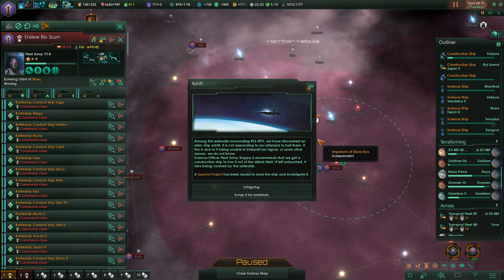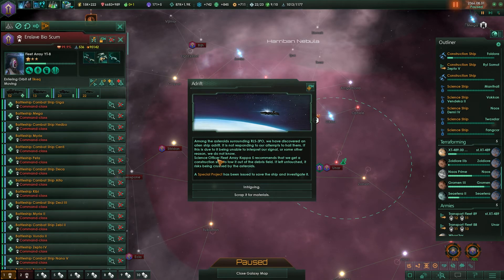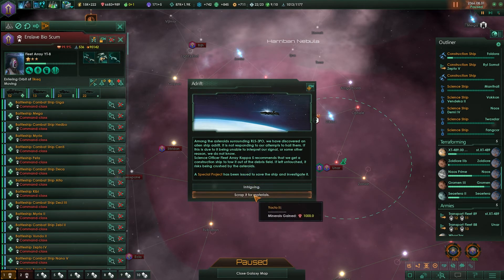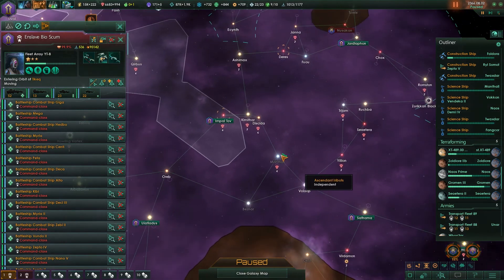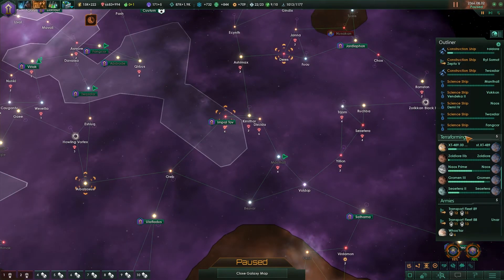In the asteroids around LS-3PO we discovered an alien ship adrift - it is not responding to our attempts to hail them, whether due to being unable to interpret our signal or some other reason we do not know. Science officer fleet's array Kappa-5 recommends we get a construction ship to tow it out of the debris field. If left in place it risks being crushed by the asteroid. Special project. I guess I'll do that - where is it? I thought I had a constructor ship going there.